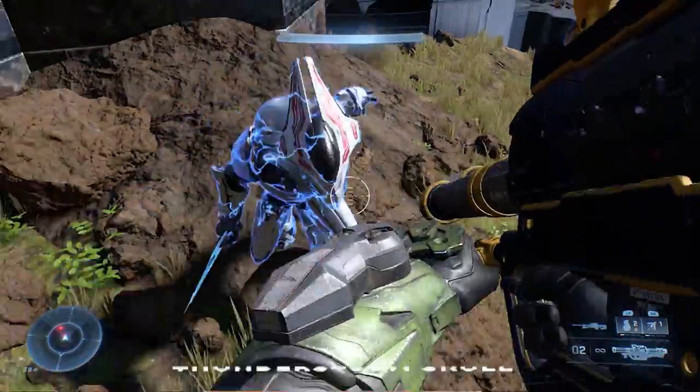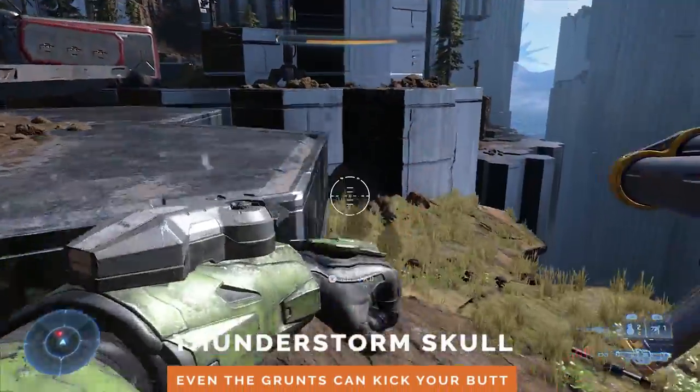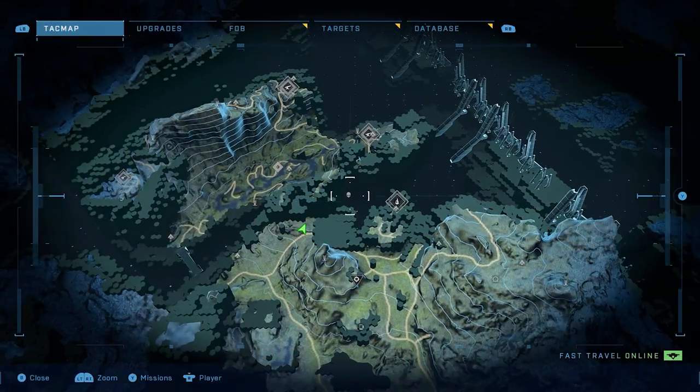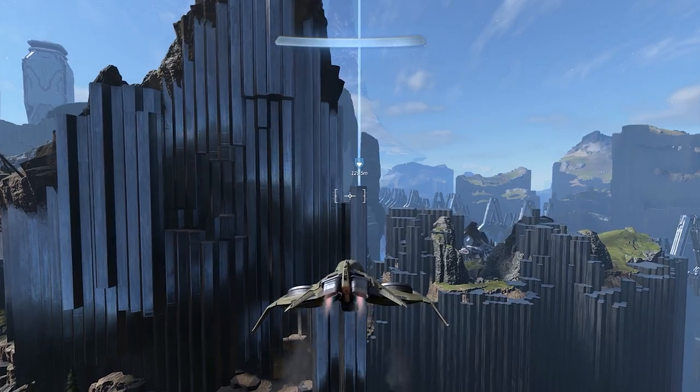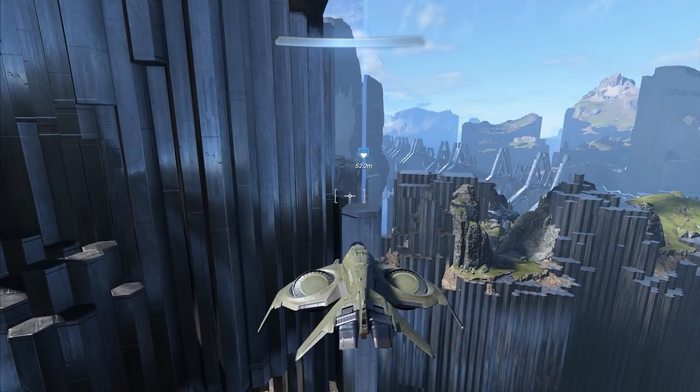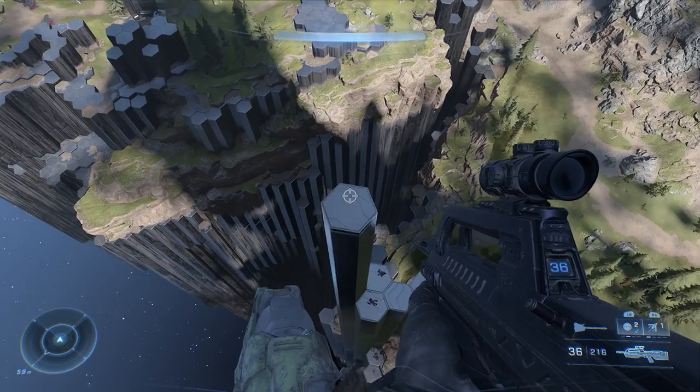Delightful! The Thunderstorm Skull increases the rank of enemies, making them tougher and stronger. Fly over to this point on the map to the west of the beacon to the north. After some searching, you should find a single pillar that's taller than the rest jutting out of the ground. Get on top and claim your skull.